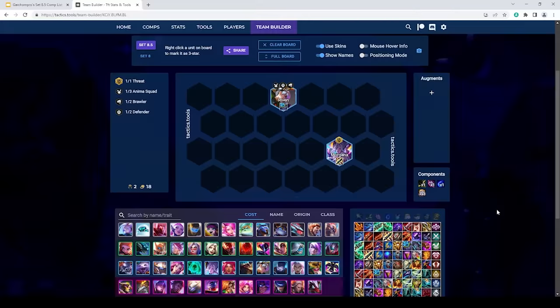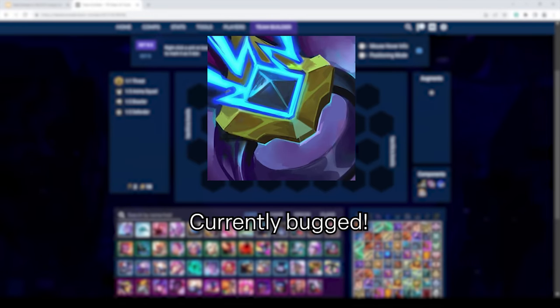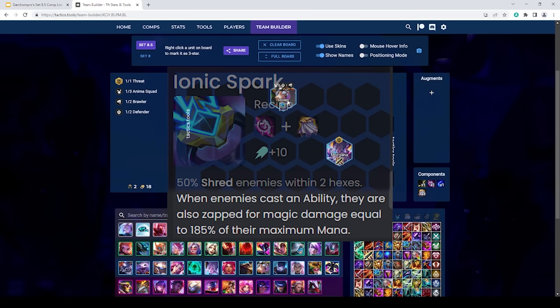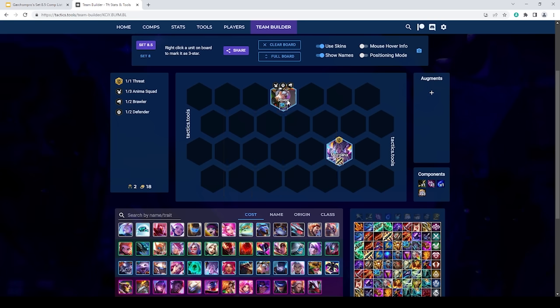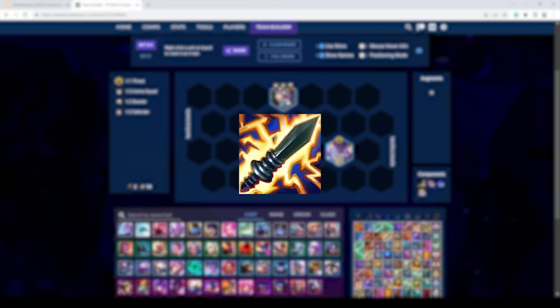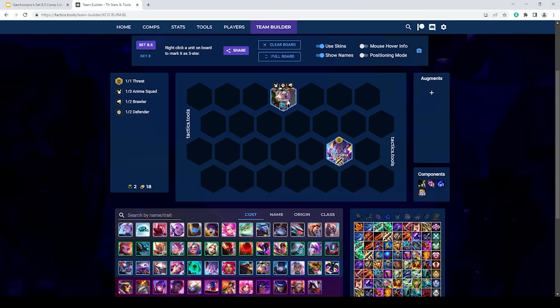Before we begin with the comps, I'd like to make two notes. The first is that Spark is currently bugged — it does no damage. The magic resist portion still works perfectly fine, but the damage portion is completely gone right now. What this means is that you should not be slamming Spark in stage 2 or stage 3, as it's not going to be doing anything. It's still quite good late game due to the fact that magic resist shred is very strong late game, but you should just be prioritizing Shiv instead, as Shiv is actually working completely properly right now.